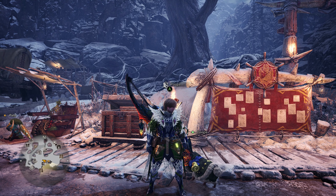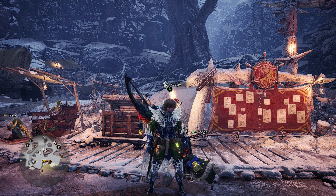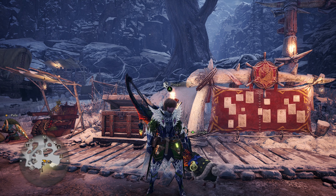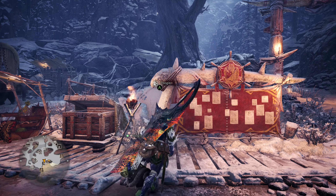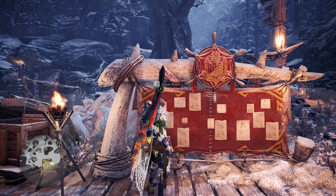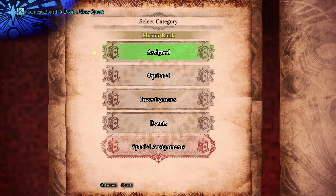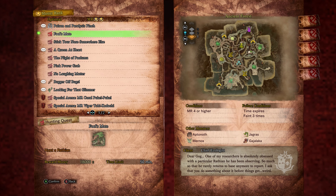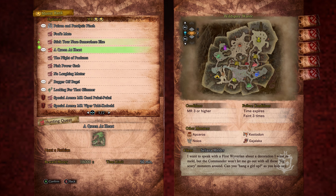Otherwise, the ailments she causes are fire blight and poison. You can either go with anti-poison skill or blight resistance. I'm probably going to go with blight resistance and just take the herbal medicine, because I've got full blight resistance right now.